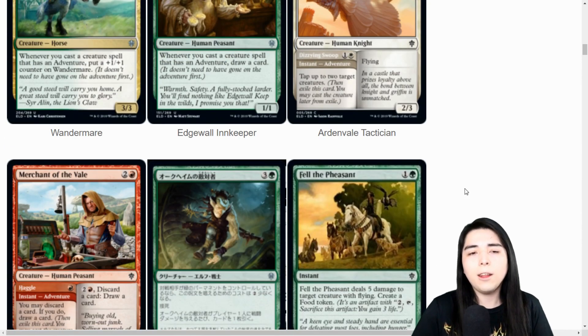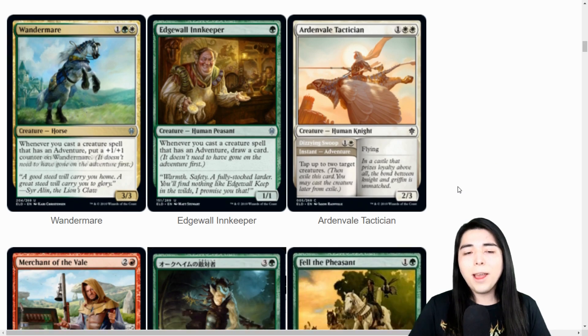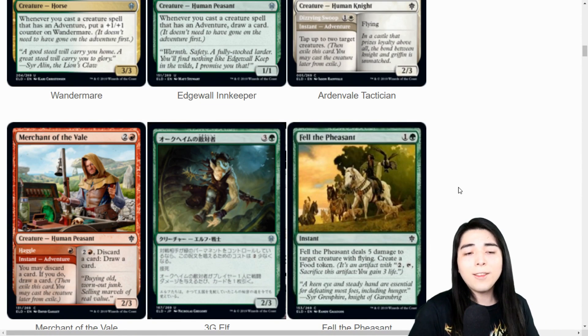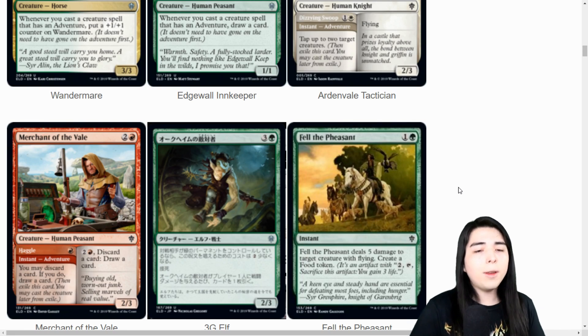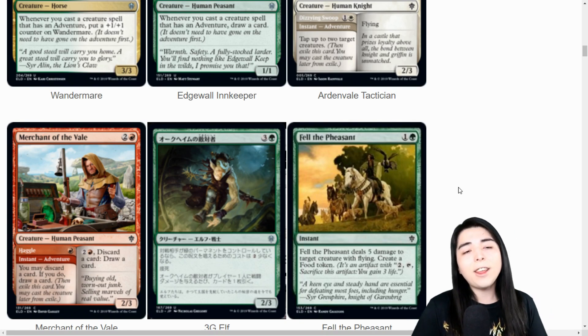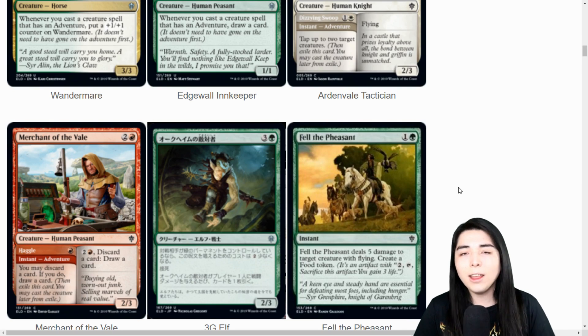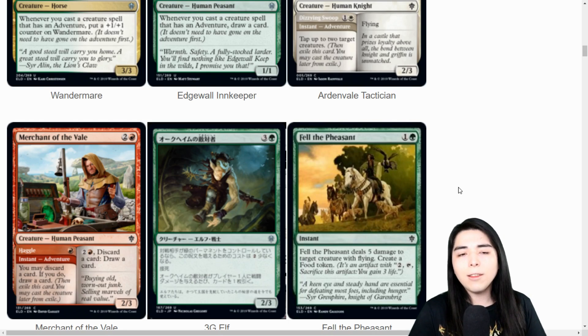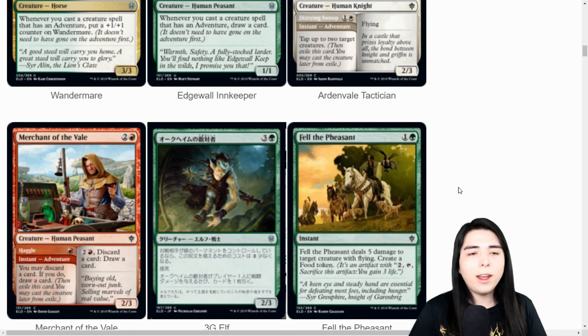Merchant of the Veil: one mana, you may discard a card, if you do draw a card. That's actually acceptable. Then it turns into a three-mana two-three rummager - you can pay three, discard a card, and if you do draw a card. It doesn't tap to do it, so literally if you can generate infinite red mana in commander, that's a source of drawing your entire deck. You can find your Laboratory Maniac and just win. There are a lot of mana sinks that let you draw your entire deck, but this is just another one of many.